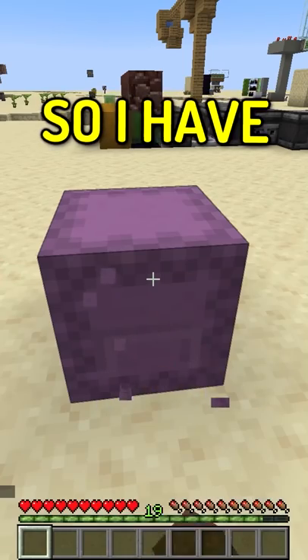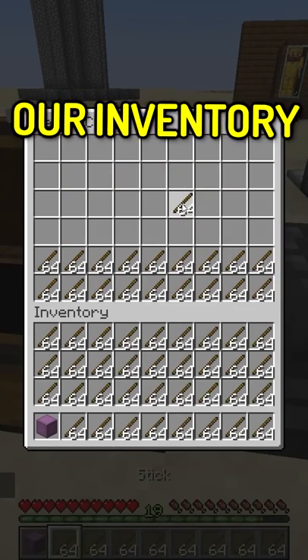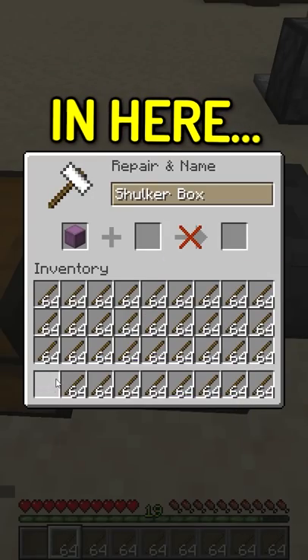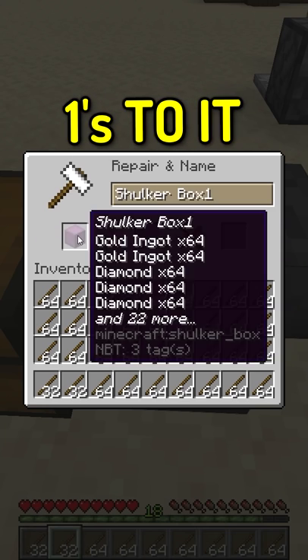Let's see if this really works. I have 19 levels on me right now. Apparently all we need to do is go ahead and fill up our inventory here. What we can do is put this in here and then split this like this, and then we just keep adding it once to it.